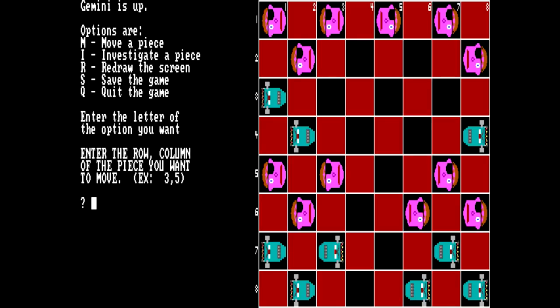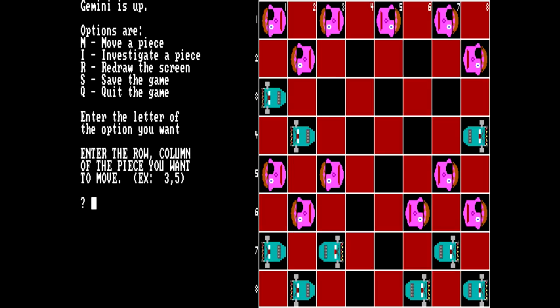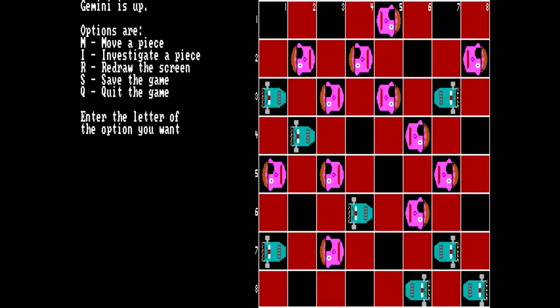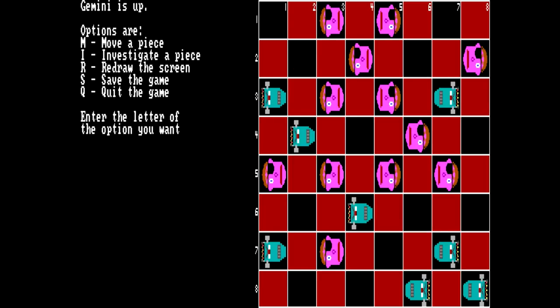Let's do seven comma three — oh wait, that's the enemy's piece. We have to jump that piece, so let's do eight two to six four. That one had a different weapon. I'm trying to set up a nice defensive play here. I don't think anyone's got any jumps they have to make at the moment — not yet anyways.